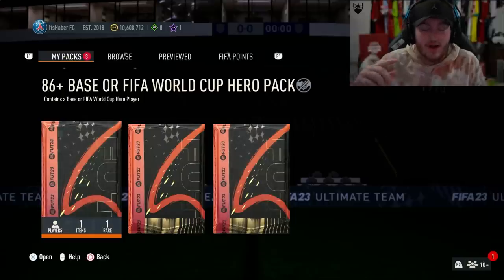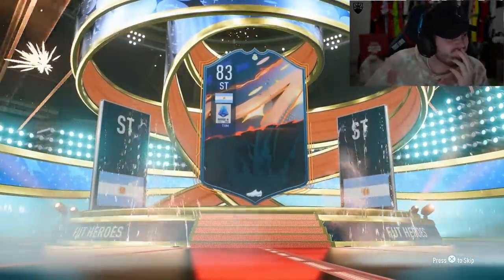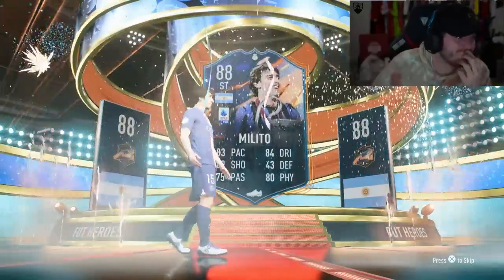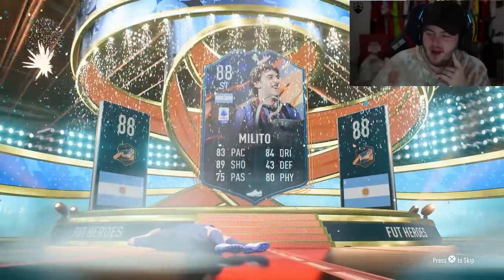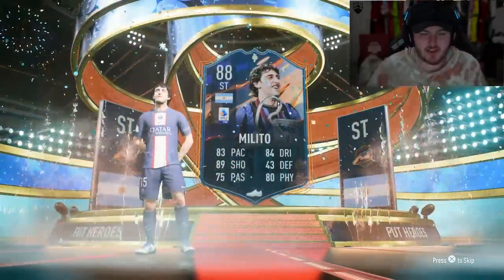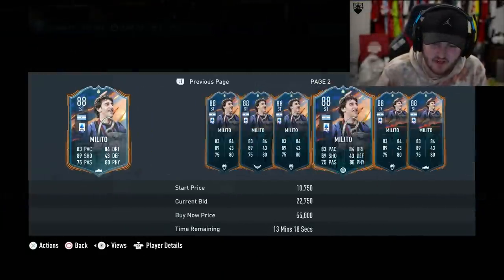If we get a Base Hero, please give me Janola. Here we go, number one. It is a Base Hero — France — Melito. Not a great start. I don't think he's very expensive — not a card I want to be using in-game. 50k, if that.